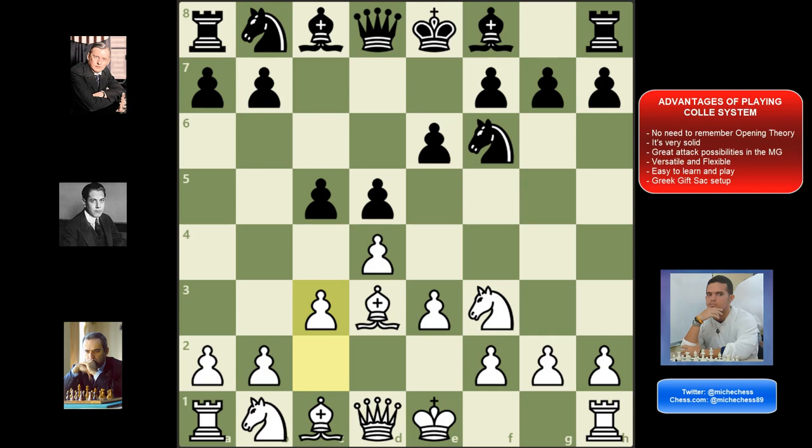Number five, it is easy to learn and play — just watching this video you'll be ready. Number six, white can play for the Greek gift sacrifice, as the knight, bishop, and queen are already in the right squares on the king side. Also, the black knight on f6 is very often going to be either traded or kicked out of f6, making the Greek gift sacrifice even more likely.